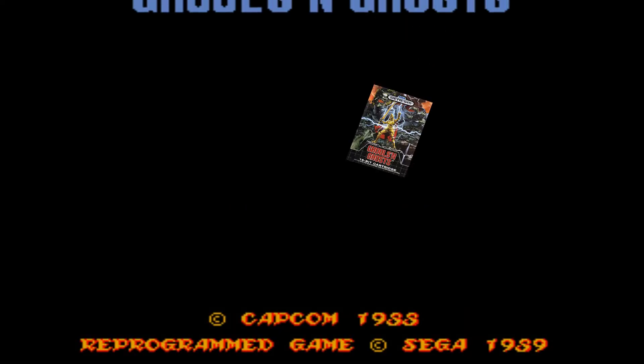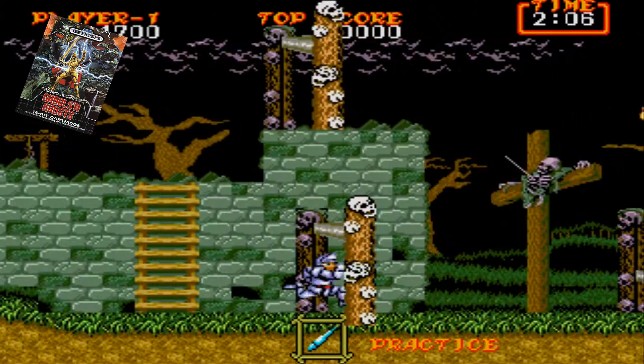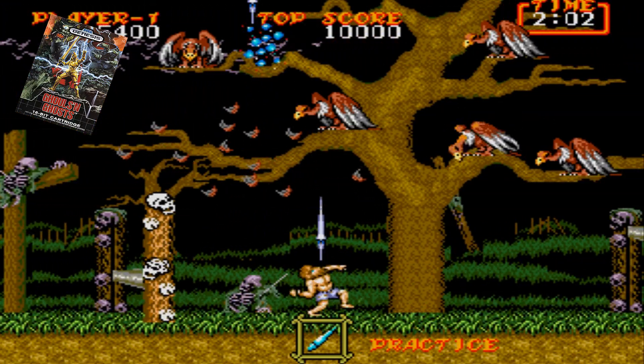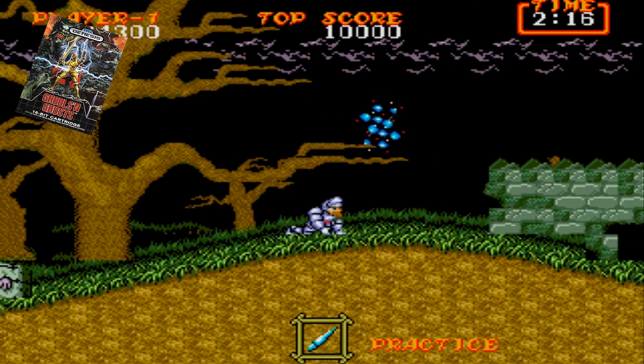Next on our list at number 9 is Ghouls 'n Ghosts. Sega did a wonderful job converting Capcom's classic to the Genesis, and as such the game became one of the system's early release classics. In my opinion, this is probably the most fun and accessible of the games in the series. The multi-directional firing really helps balance out the trademark regimented jumping style the games are known for.